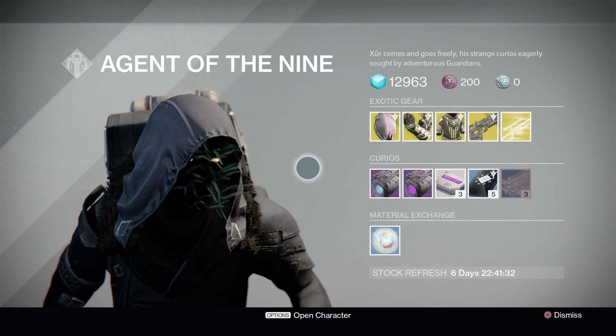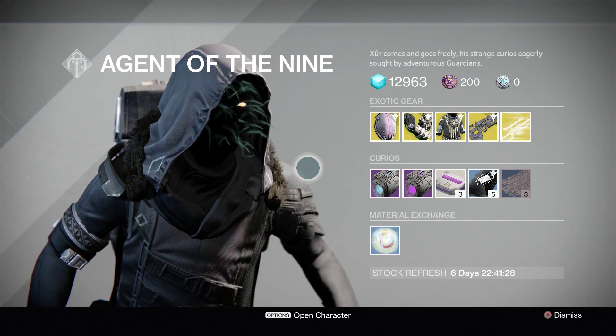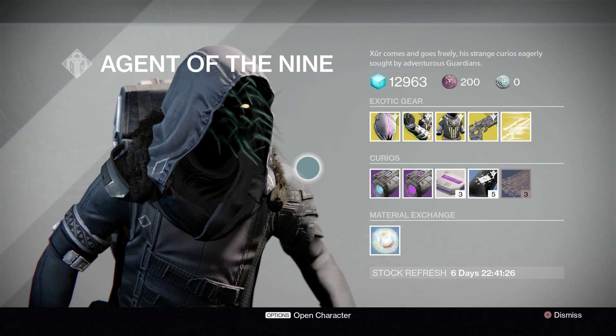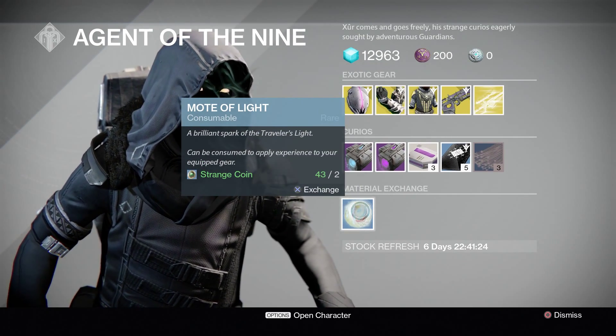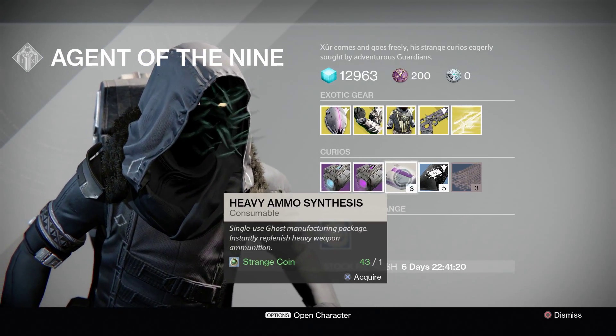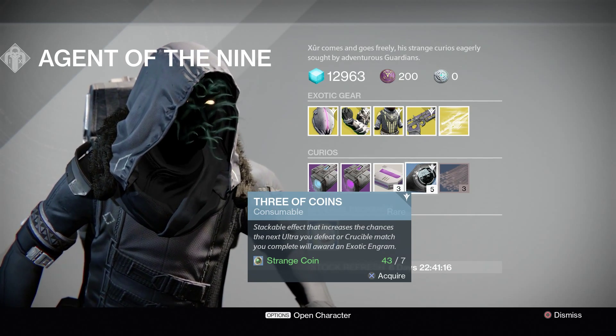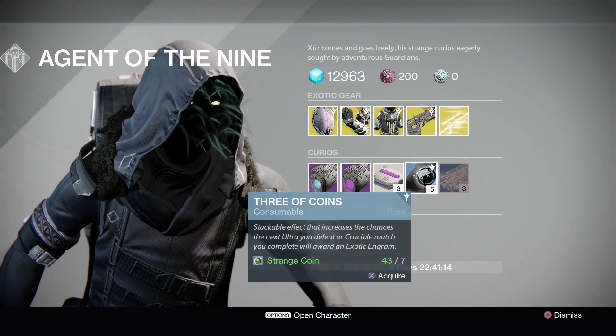I think one of the guns I'm going to get anyway here. We have 200 legendary marks, which is a real help — I don't think you can get any more than 200. Obviously you've got the material exchange, Motes of Light, which could really help me, and some guns. You've got the heavy ammo, the void, the plasma, three coins, which can be very effective in getting possible exotic drops.